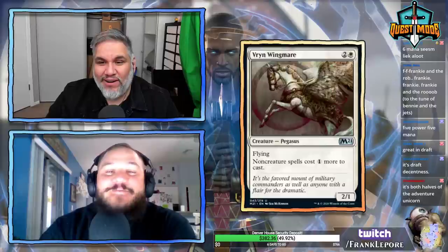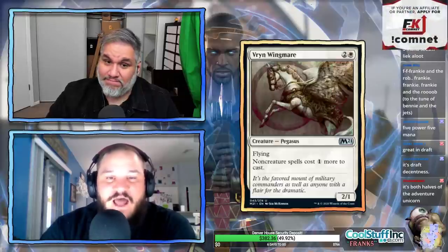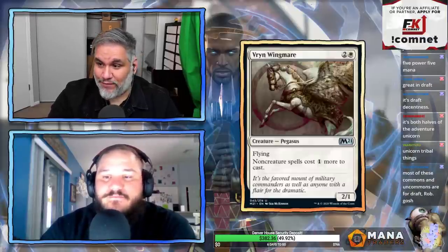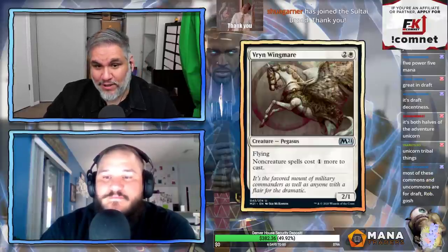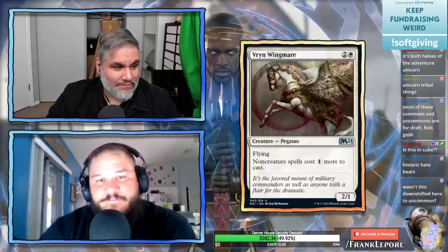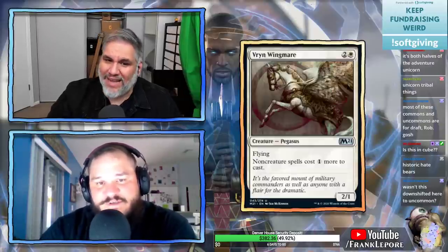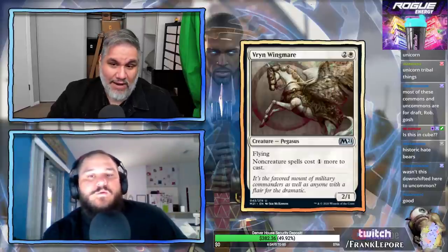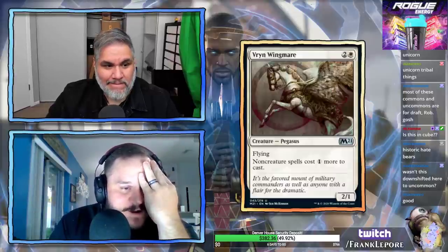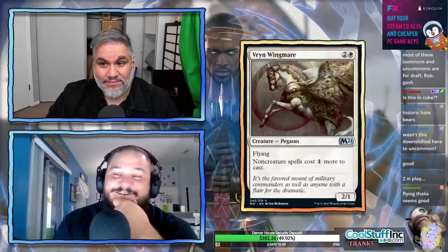Vyryn Wingmare: another reprint. 2/1 for three, flying. Non-creature spells cost one more to cast. Just another hatebear — like a Thalia with flying instead of first strike. I think this card's great. This was a rare in a previous set and now it's downshifted to uncommon. This sees play in sideboards. Think about going turn 2 Thalia and turn 3 Vyryn Wingmare in Historic — that's an extra two mana on all your spells. It's rough against the right decks.